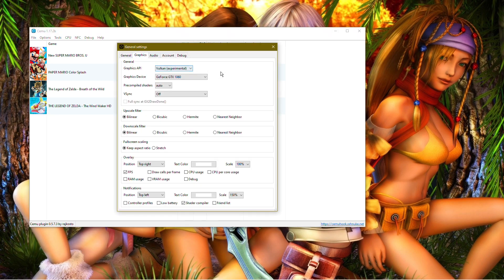So as I said, switch from OpenGL to Vulkan Experimental in graphics. Graphics driver device: set it to your main GPU, not the integrated one. If you don't have a dedicated GPU then you have no choice but to use the integrated one. Pre-compiled shaders: Automatic. V-sync: turn it off. Full sync at GS draw: you cannot turn it off with Vulkan, so go to OpenGL, turn it off, then switch back to Vulkan Experimental. Upscale filter: Bilinear. Downscale filter: Bilinear as well. Keep full screen scaling and aspect ratio as-is. FPS counter: position top right, scale 100.